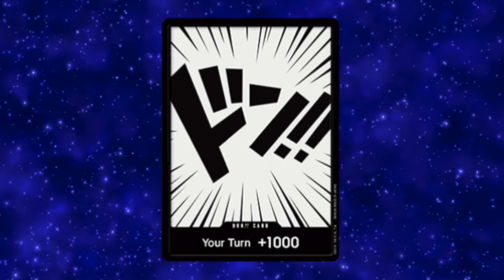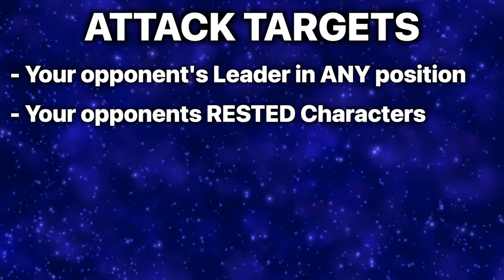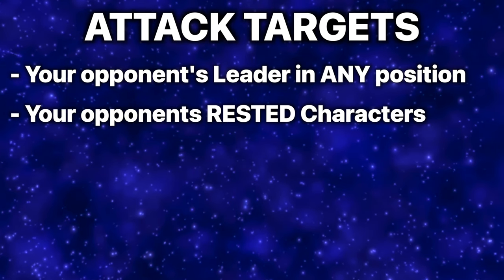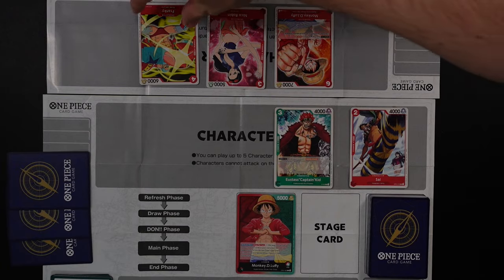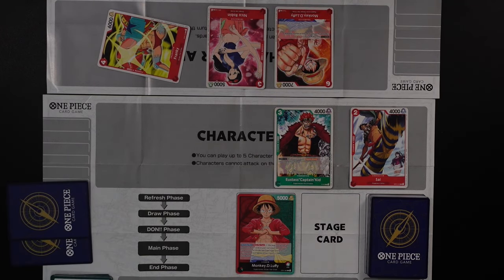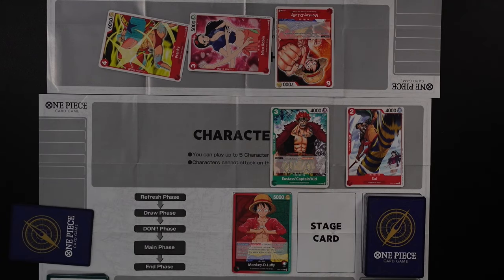Once your opponent has no life left, a great play is to take all your DON!!, place it underneath your leader, and swing for one giant finishing blow to win the game. Both your leader and character cards can attack your opponent's leader regardless of its position, but you can only attack your opponent's characters if they are rested. You can attack as many times as you like during your main phase, with each attack happening one at a time.